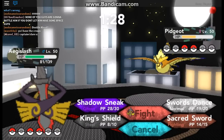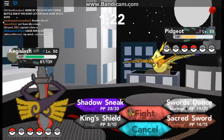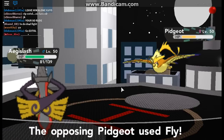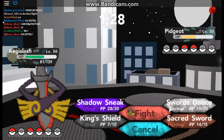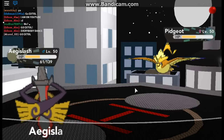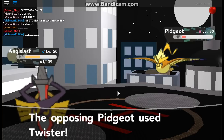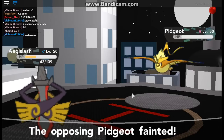It's so good. Sacred Sword or Sword Dance — let me lower his attack. He's going to use something. He's using Fly! I don't think I can King Shield again — I'm going to take a hit. It's not going to be hard because I'll steal. I only took 20. He didn't go down. He's going to Twister — it's not going to be very effective. Sacred Sword. Shiny Pidgeot down.